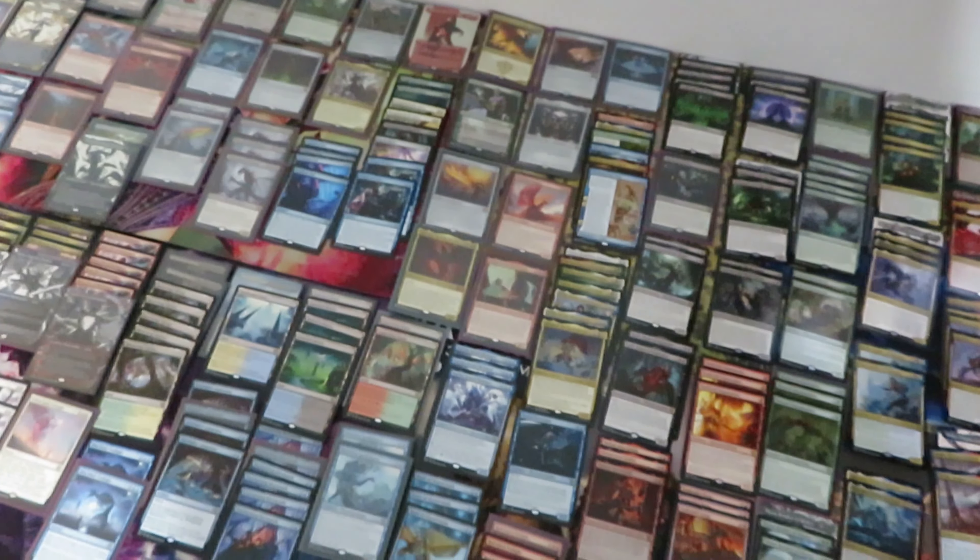Let's start having a look at the mythics, starting with the Completed Planeswalkers: one Nahiri, one Jace, two Vraska, and three Nissa. Only one Elesh Norn, Mother of Machines — but in foil. One Realmbreaker, one Staff, one Gauntlet, two All Will Be One.